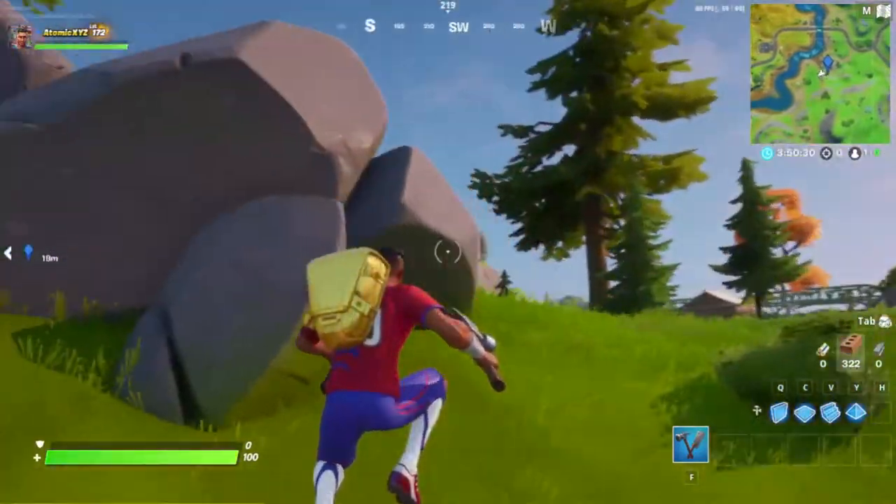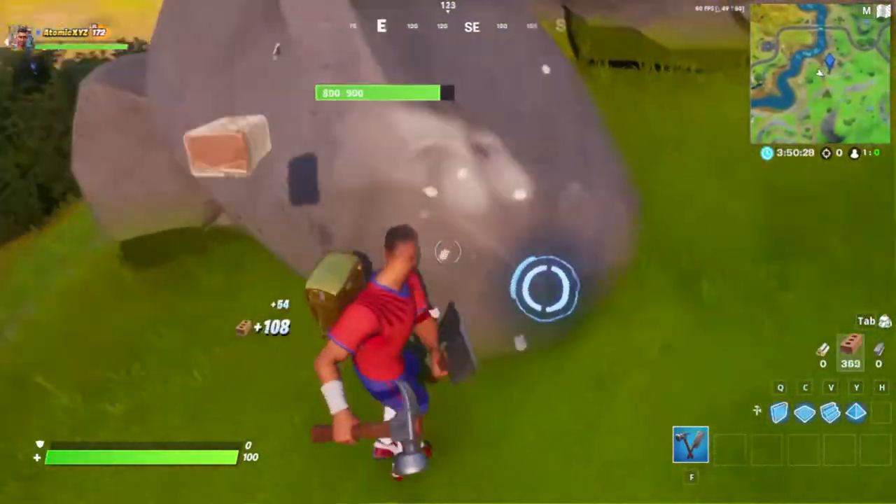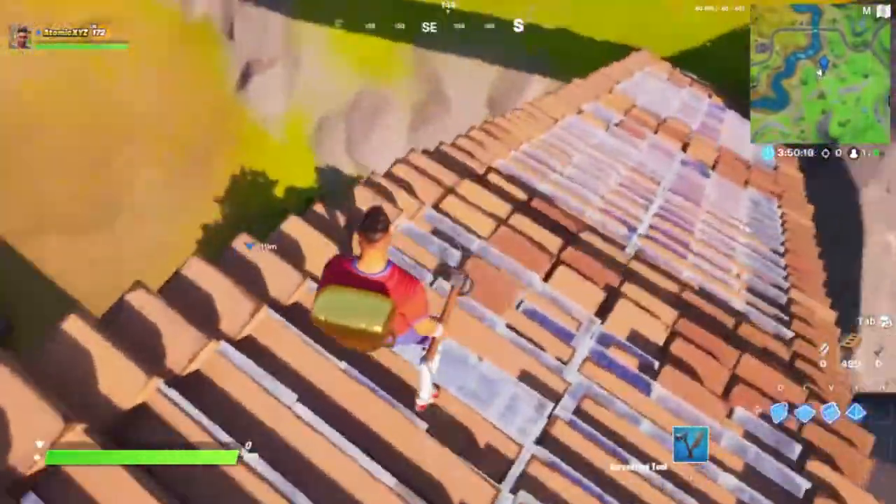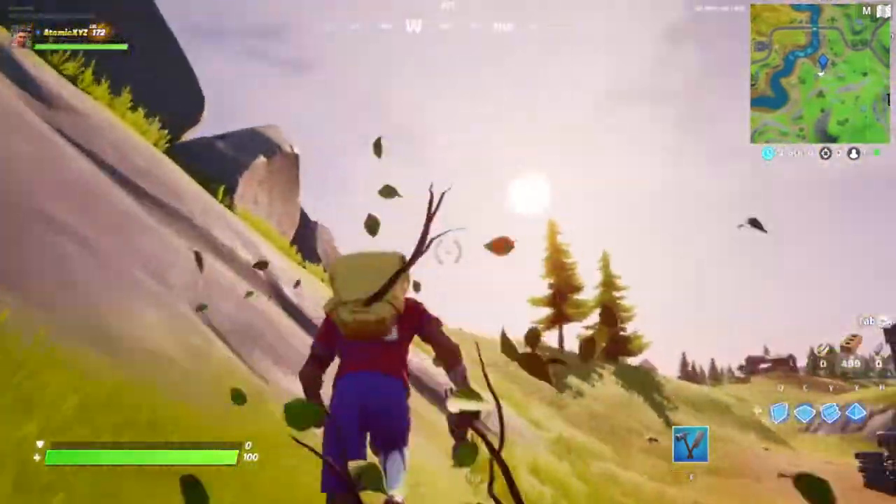I'll show you guys again — I'm jumping into the center of the bush. Here I'm going to build up, then drop onto the center of the bush, and it saves you from fall damage.